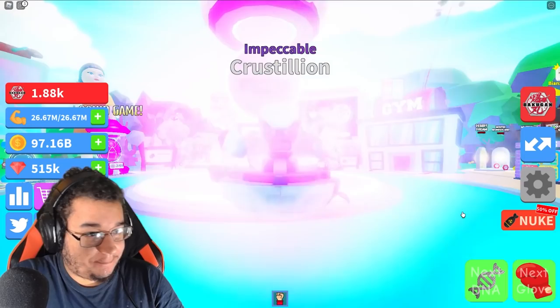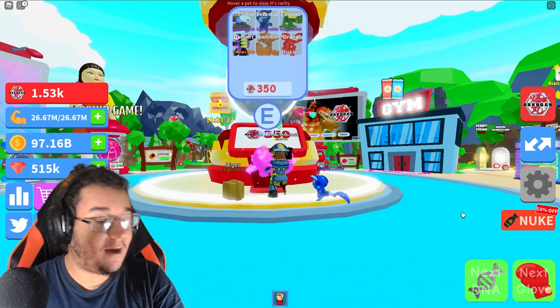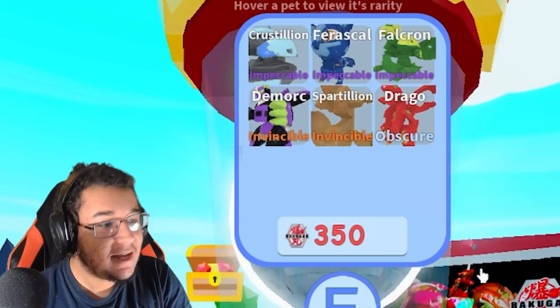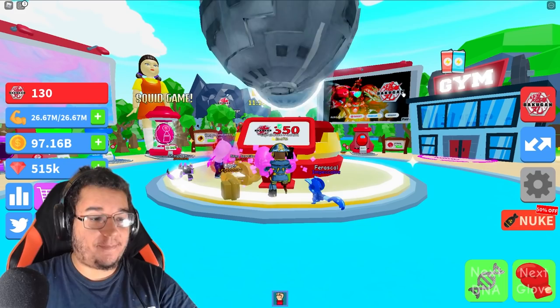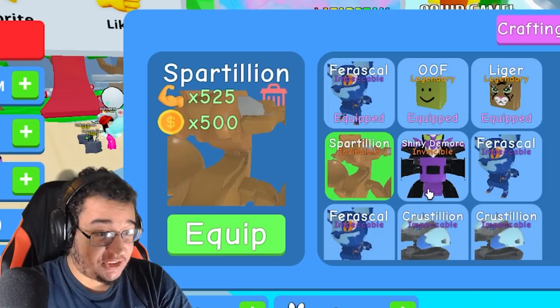It's time to go Bakugan! We got the Crystillion for the first one. Crystillion again — come on Bakugan, I want to get that Drago! Farasko again — all of these pets are honestly really good though. Spartillion! Now we got an invincible pet — an invincible pet is a 16% chance, so that's a lot better than the impeccable ones. I'm still hoping for the Drago. Another invincible one — it's the Demoric! Last chance — are we going to get the Drago? No, we got a Crystillion! At least it's better than nothing though.